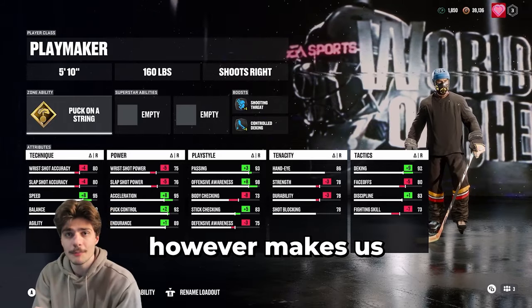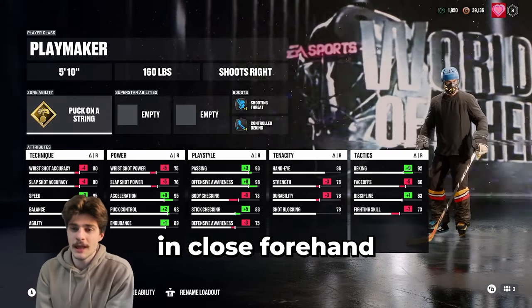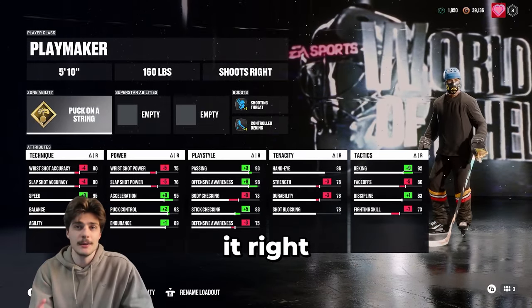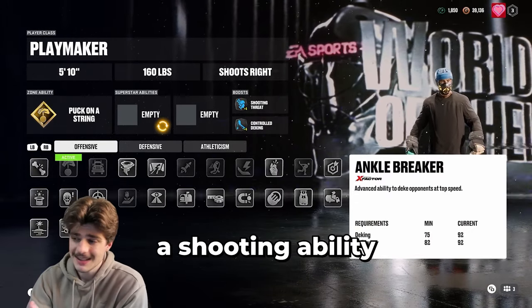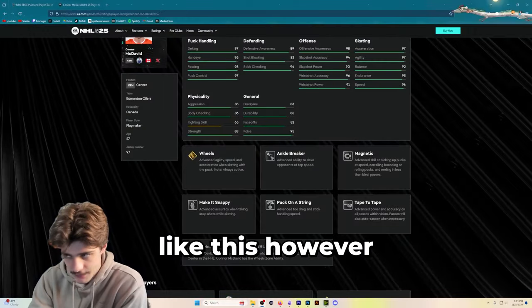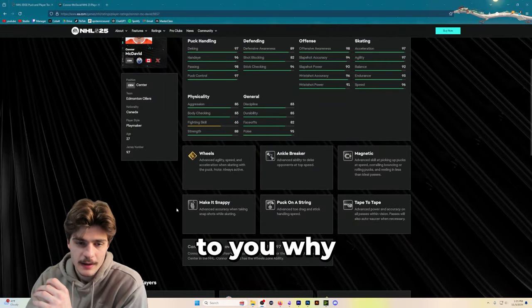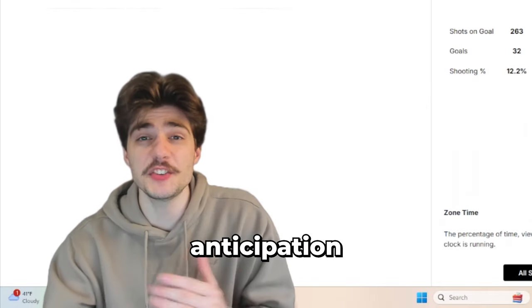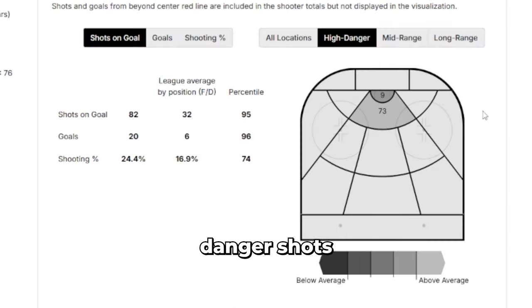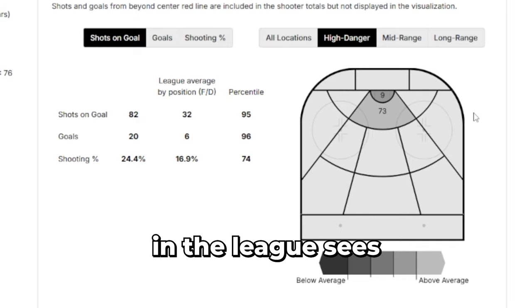Puck on a string makes us a lot more dangerous in close — forehand backhand goes in every single time, as long as you time it right. Next, we're going to put on a shooting ability. In-game, Connor McDavid has 'make it snappy,' but I don't really like this. Connor McDavid uses his speed, anticipation, and high-level dangling skills to give him high-danger shots at a clip no other person in the league sees.